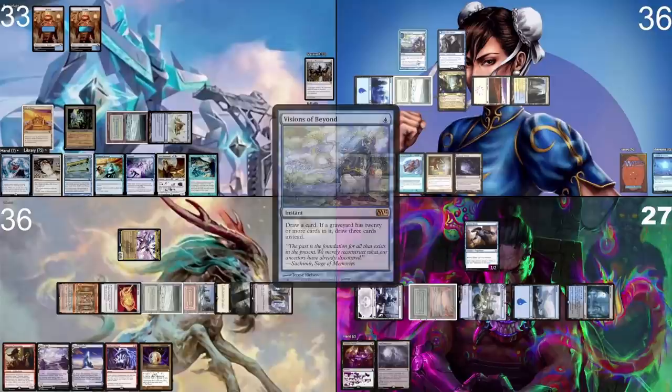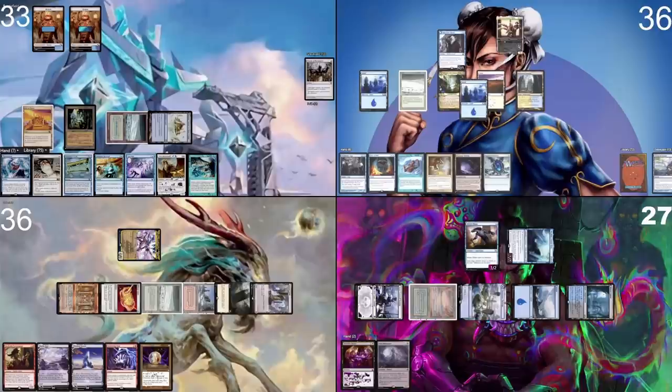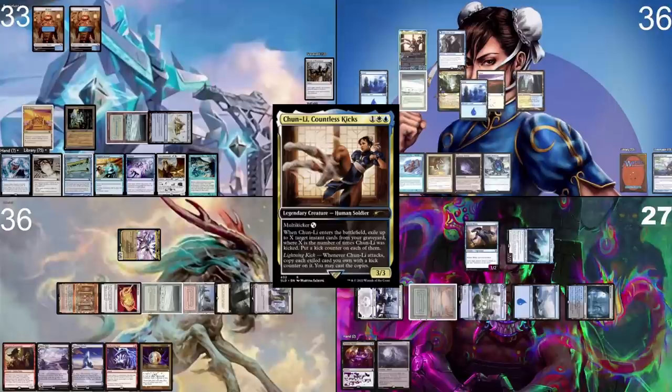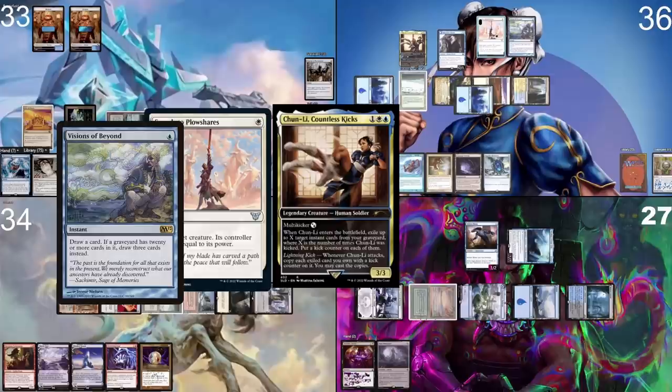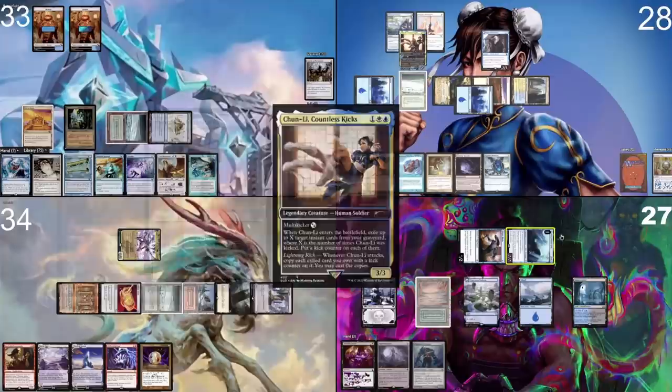Leave Nezahal alone. Before Nezahal comes back and before I take my turn, I cast Visions of Beyond to draw a card. Then on my turn I untap everything. Here's an island. I cast my commander, Xiu Lin, Countless Kicks, for a total of five mana, multi-kicking her twice. I exile Swords to Plowshares — there's a great target on the battlefield — and Visions of Beyond. I currently have 11 cards in my graveyard, but once I get 20, Visions of Beyond will draw three cards. I float this Tundra untapped and pass the turn.